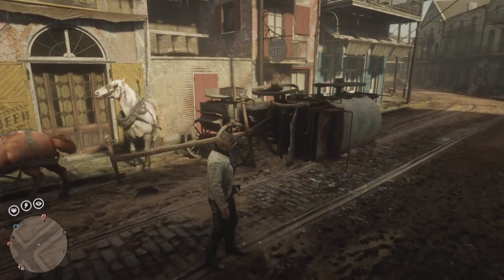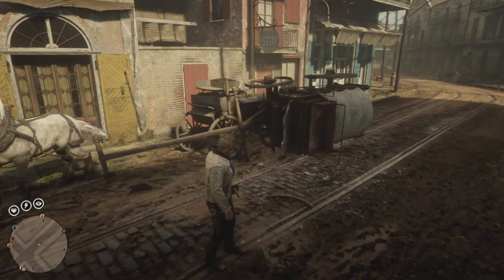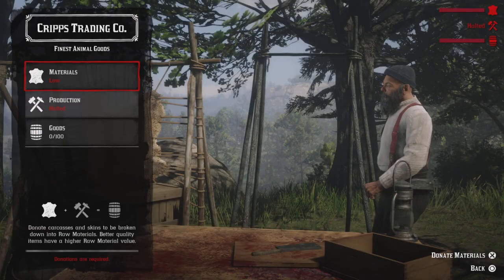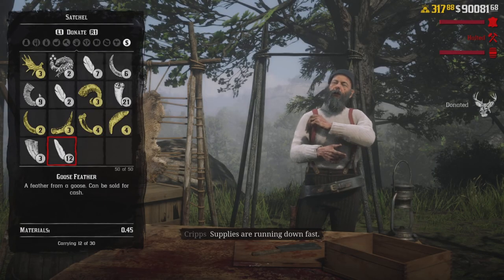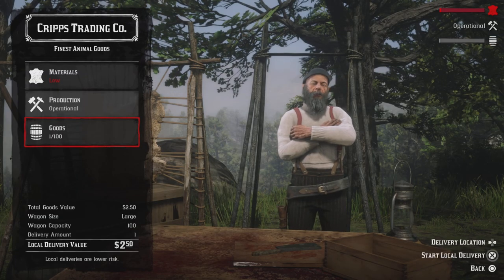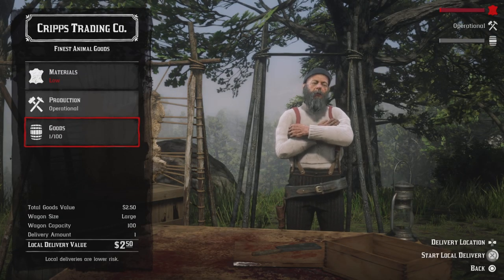So what I just did — if you're in the same situation — was just go grab a buck and wait about two minutes for the goods to go from zero to one, and then do a $2.50 sale, which is what I ended up doing. So I think that could be possibly the most profitable way of making money in the game — but I'm just kidding, obviously.